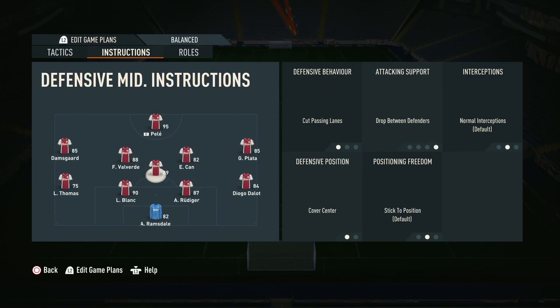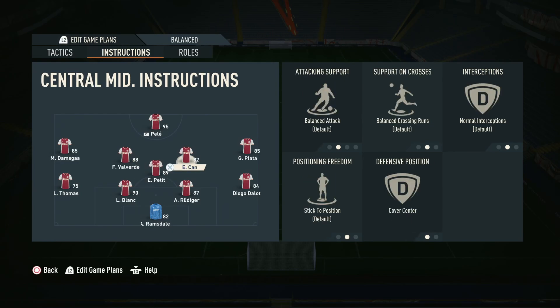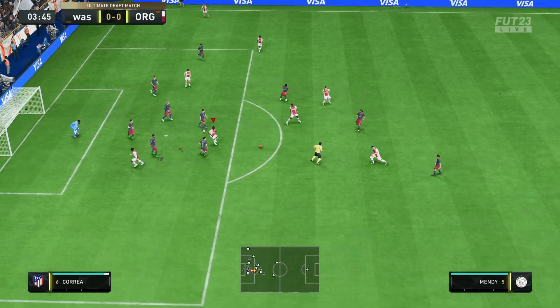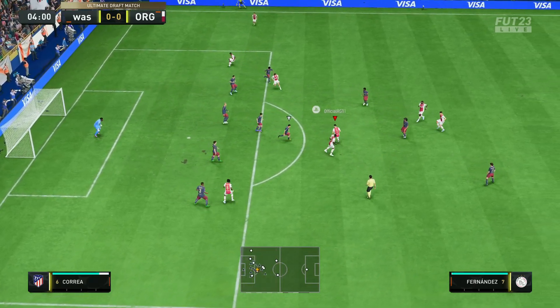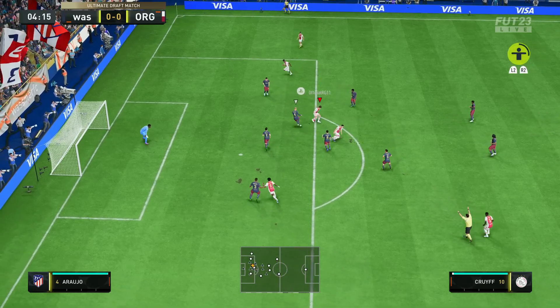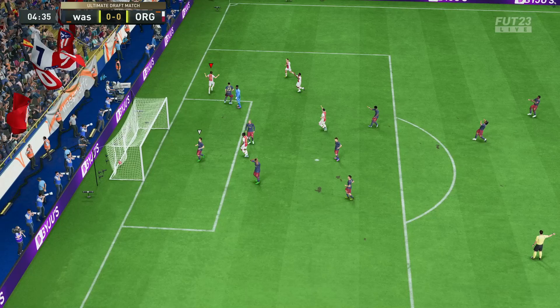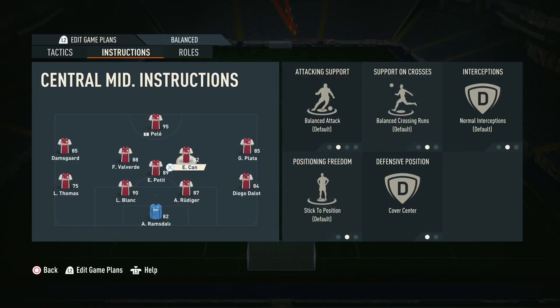In terms of your two midfielders — Valverde and Camavinga in these positions — these guys just need to be box-to-box mids: guys that are good in both boxes, who can attack, defend, and run. They need to do everything. With Petit sitting back doing defensive duty, these guys have licence to go forwards. They're going to be on fast build-up so they're getting forwards into attacking positions. You need guys that can shoot, pass, dribble, have speed, stamina, skill moves, and a good weak foot. Just proper box-to-box mids — someone like Valverde is perfect.